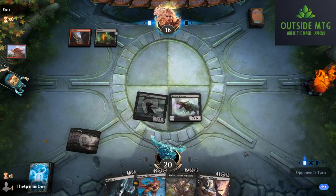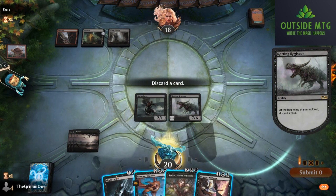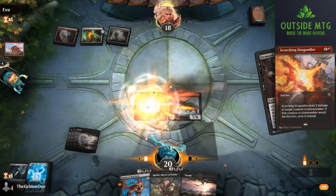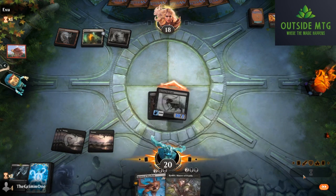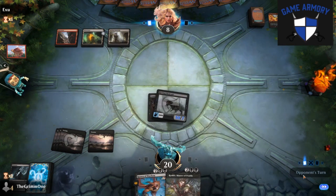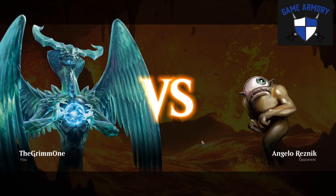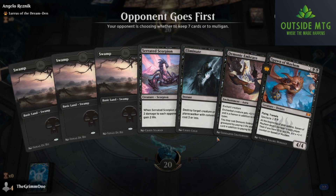Hopefully they don't go blue land bounce. Game two sounds good - I'm gonna ditch the Eliminate. This is my Rotting Regisaur, it is very hard to deal with. I would like to swing 10 in the air at you, opponent. Can you do anything about that? Red, colorless, colorless - I can't think of much. Yeah, 10/7 flyer is a problem. Man, this has been one of the fastest recording sessions I've ever had.